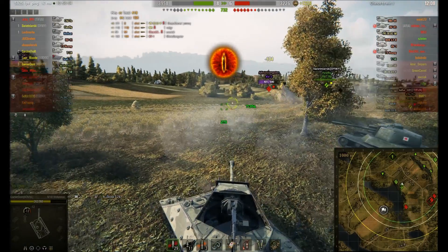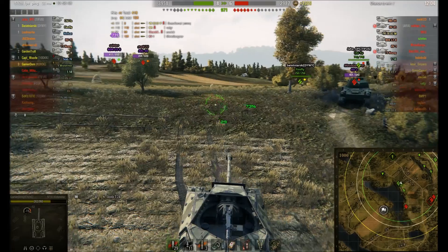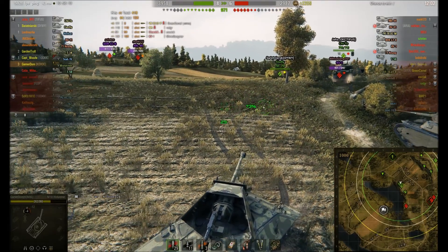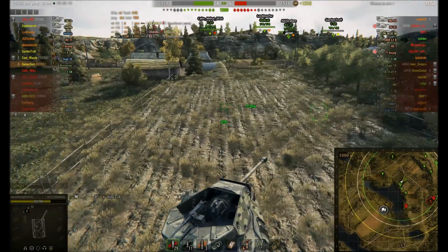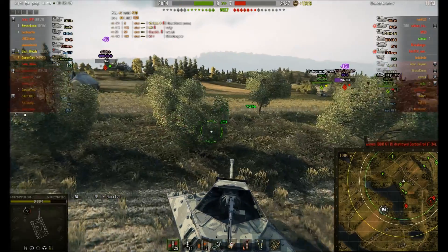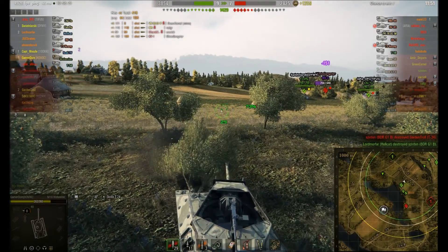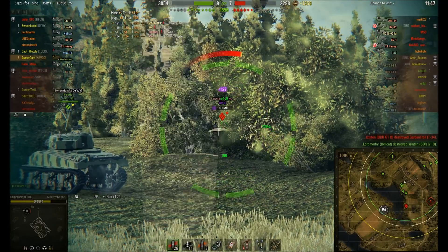KV1 — side of his turret — nice, bang, straight in there. Can we put another one in? He was pulling back. Can't see from the hit log, it's too faint. Anyway I'm going to relocate again — got to keep repositioning, got to keep moving. I get frustrated with TD drivers that just camp at the back.